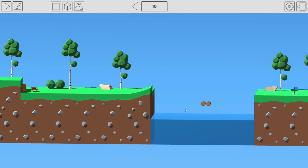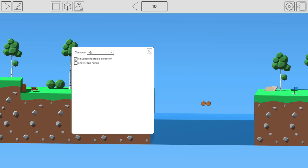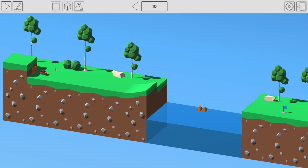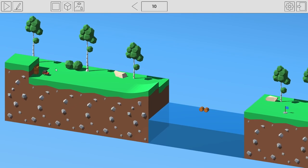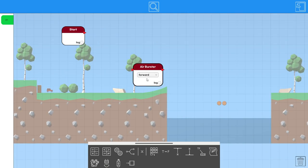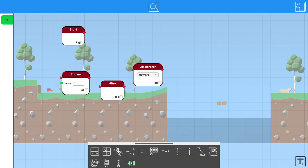There are crates in behind and barrels. When we press play, the barrels float. In this game you have visual detection — object detection — and it gives you distances to objects, but it doesn't count the terrain as part of those objects. There's an angle sensor too. Our available tools are an airburster, nitro, an engine, and a distance sensor.